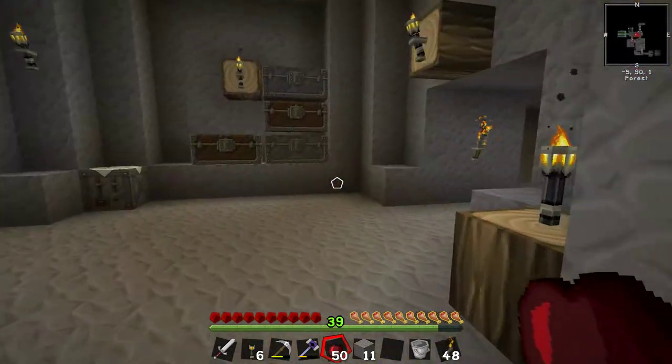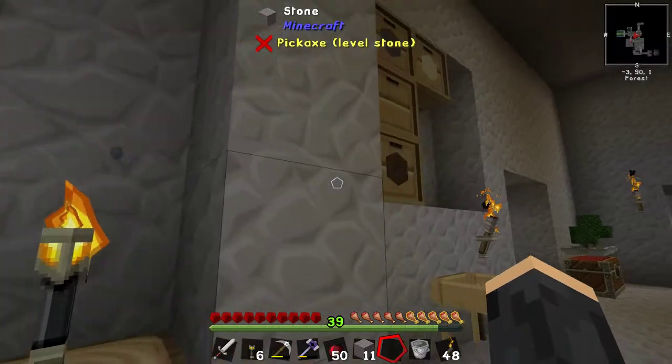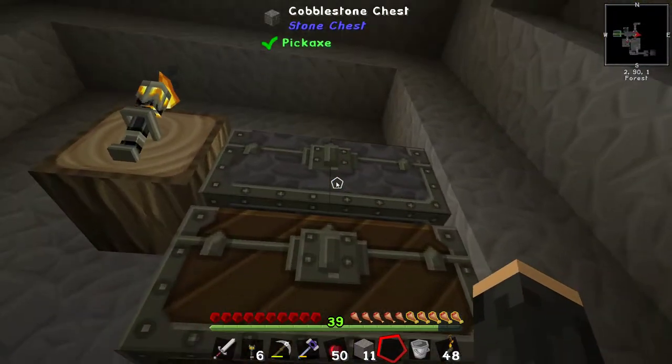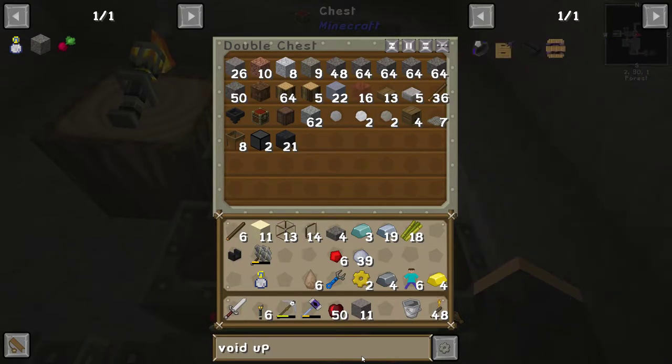Why have I only got four? Because they're hard to do, basically. Second thing - draws: this one's full of cobblestone, and then two has loads more cobblestone. I did say, why not just craft a void upgrade? Okay, let's do that.